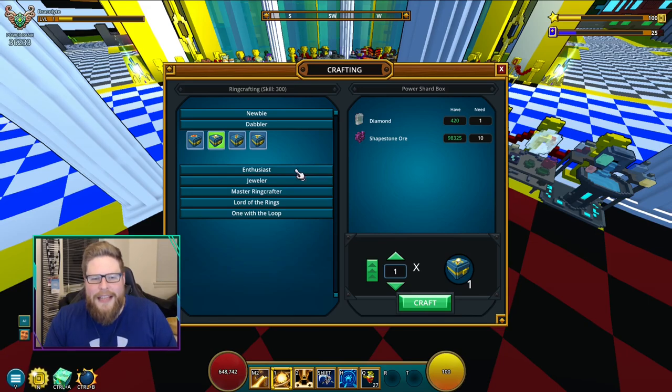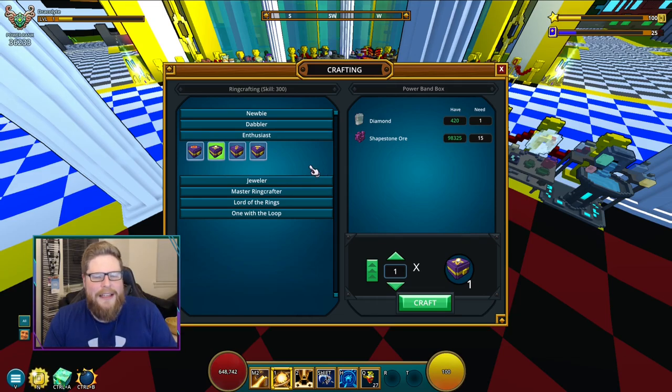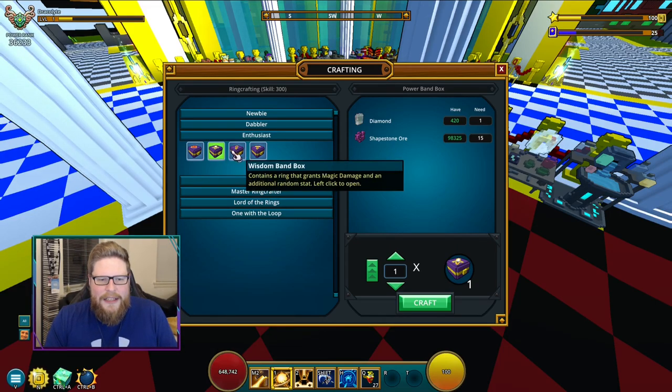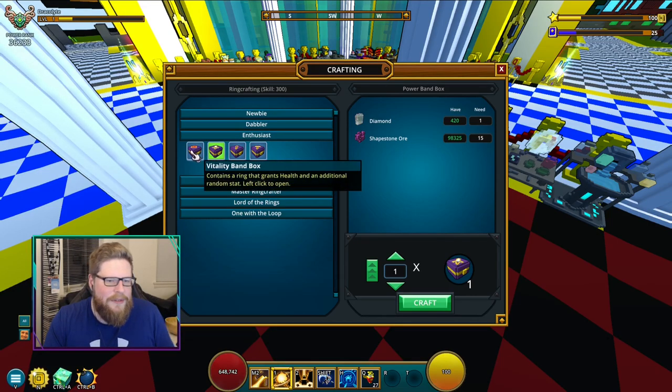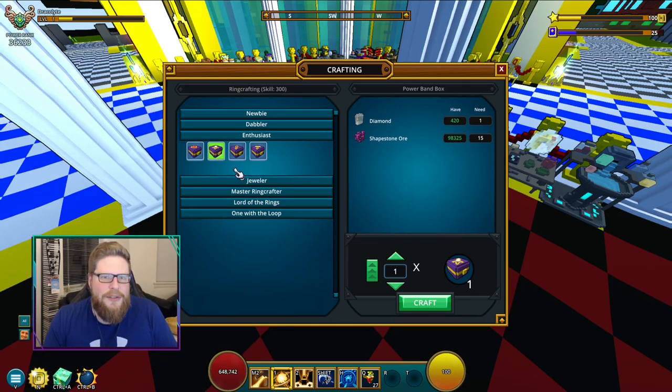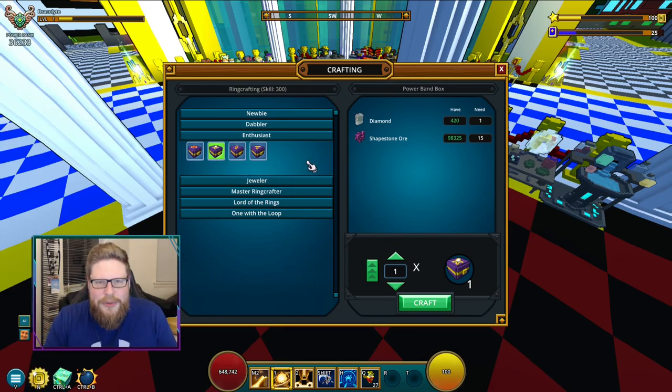Let's move into the next tier, and that is the Enthusiast. As you can see, we've got the same deal as before. You are going to craft yourself 50 rings of each of these, and it can be loot collected back to some of the materials. Just in the Enthusiast tier, again, 50 rings of any one you like — you can do whatever you want. Maybe take some of the classes that you play the most, maybe the magic ones or the physical damage ones if you are just starting out. But if you are just trying to get up to the next tier, just craft whatever you want.